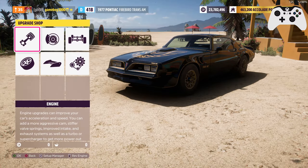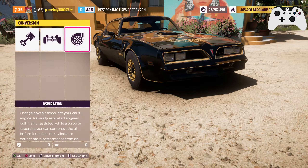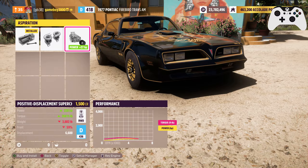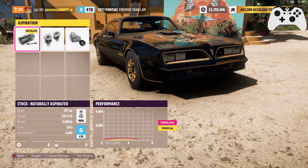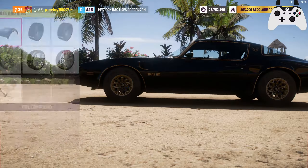Now this car starts in pretty low-ish D-Class, so we have a lot of room for upgrades. It's got a 6.6 liter, 400 cubic inch V8. If we were doing a D-Class build, this might be the way to go. It sounds good stock, actually — I love that sound.